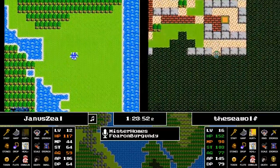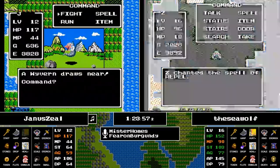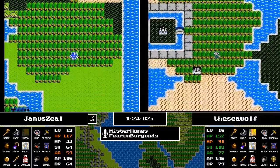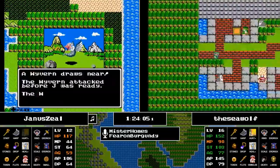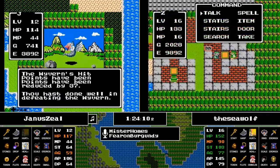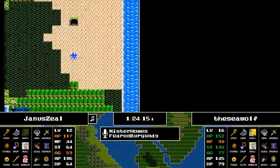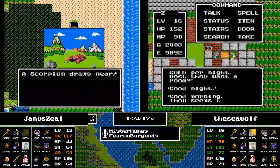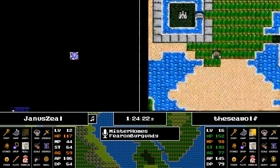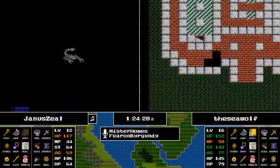Another 22 hit points! And probably equally as important is seven more agility — now they're probably close to 45% to run from Armored Knights and Red Dragons. The agility stat has turned green on the tracker, so the odds of the Seawolf taking care of Dragonlord are looking that much better, but the challenge as it has been thus far is getting down there.